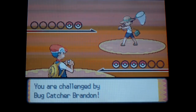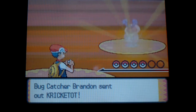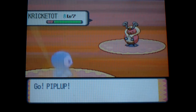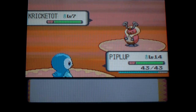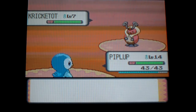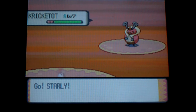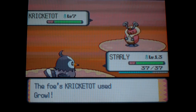Bug Catcher. So for those first two trainers, you want to use Flying Type or Fire Type against them. This Wing Attack is just gonna knock them right out.